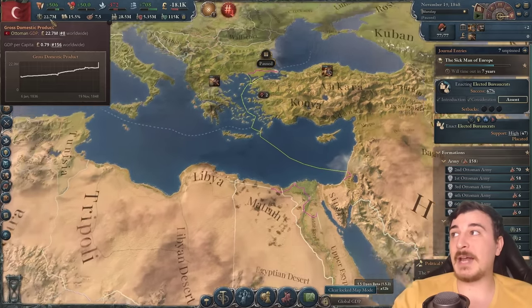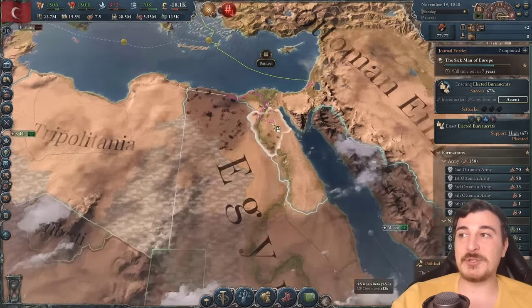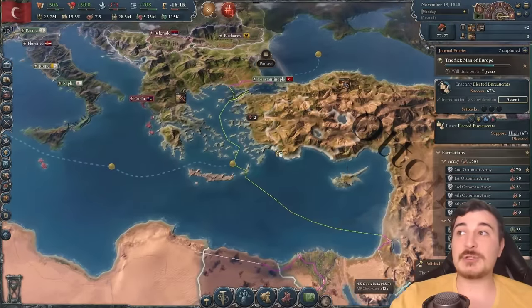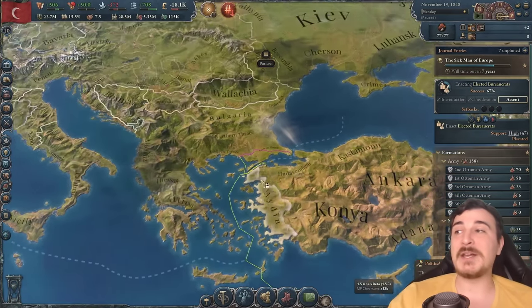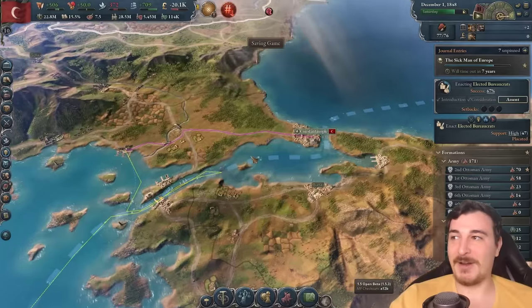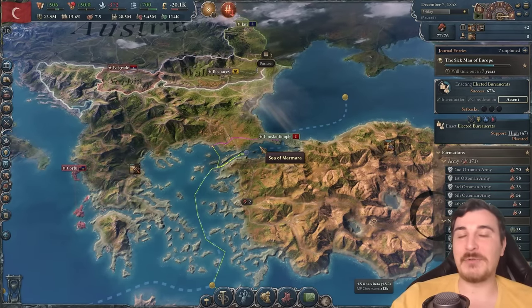Look how big we are now and how much more we're going to absolutely snowball in the next few years. Now we've got not only the GDP from the Egyptians, but the armies too — that's where the majority of their barracks were in Cairo and Beni Suef, in lower Egypt. We also have the extra population: 28 million and growing. And we're close to getting elected bureaucrats. So let's go, I'm so hyped for this run — I don't remember the last time I've been so hyped for a Vicky 3 run.